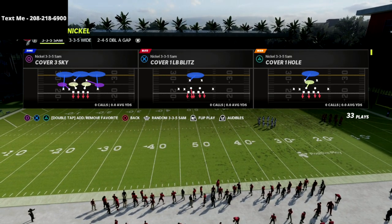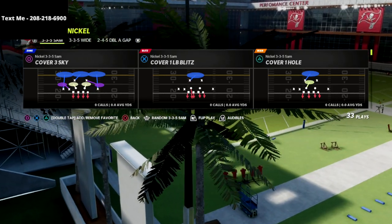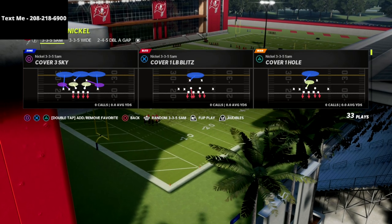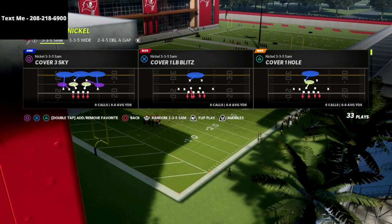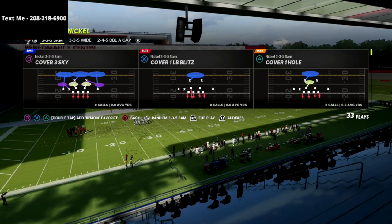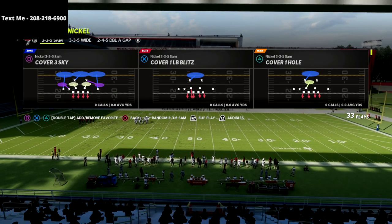I'm using a lot of the concepts out of the 335 odd, which is in the New York Giants playbook, as well as the 2-4-5 A-gap, 3-5-5 wide, dime 1-4-6, big nickel, and 3-4 bear — pretty much all the meta formations that you could possibly want in one playbook out of the New York Giants.